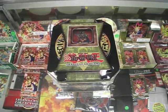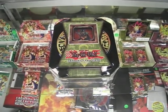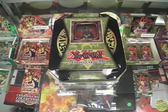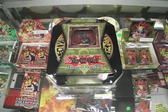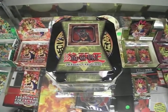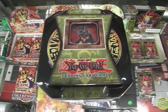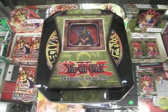Hey, what's up? This is Rico from Arcade Games and Kelp Help. So today I ordered an Obnoxious Celtic Guardian tin. It's from 2004. I just really wanted this tin for a while. I just love these old style tins. They're hard to find and we were lucky enough to get one, so I had to get one.